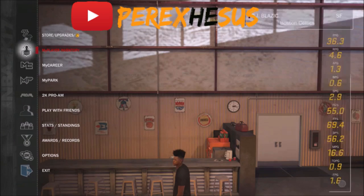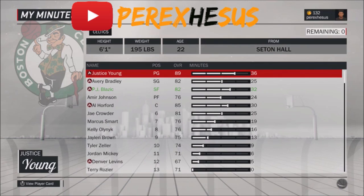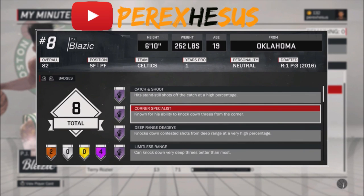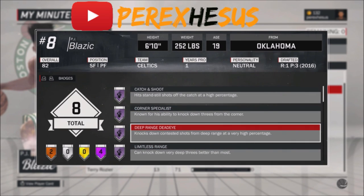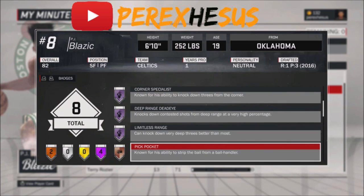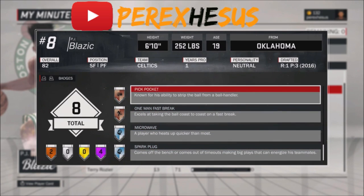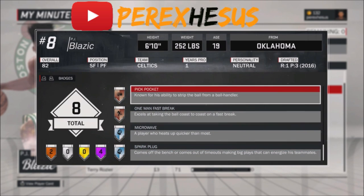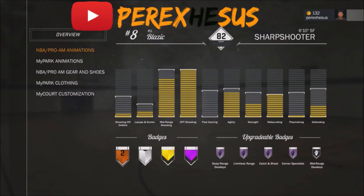First off, I'm gonna start with catch and shoot and corner specialist — those are the two easiest badges you can get out of all of these. You should definitely get those first, no matter what. I'm gonna show you how everybody else has been doing them and show you my personal way. I've been grinding for about a day and a half; I could have done it way quicker but I was following everybody else until I developed my own method.